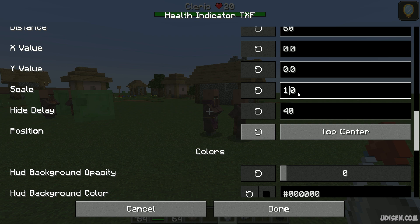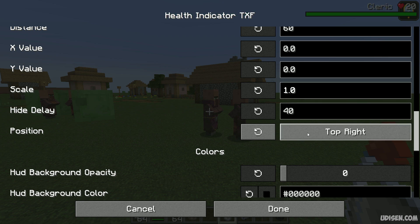You can adjust the scale — set it to zero or two to make it small. There is also a hide delay setting. For position, you can choose: top right, bottom left, bottom center, bottom right, or top left.